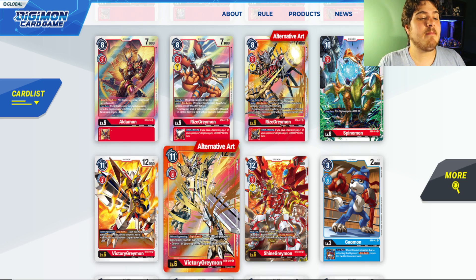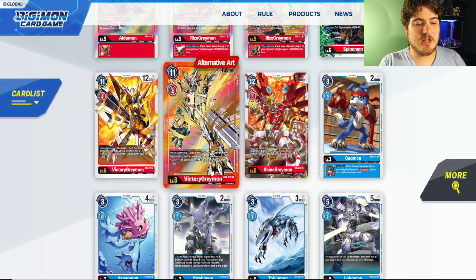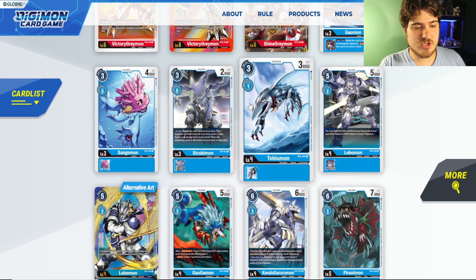VictoryGreymon will sadly fall off — he's a rare so he's not too scary, but if you want the alternate art, get it while it's cheap since it'll keep going down. That's really all that red covers. Let's talk about blue.